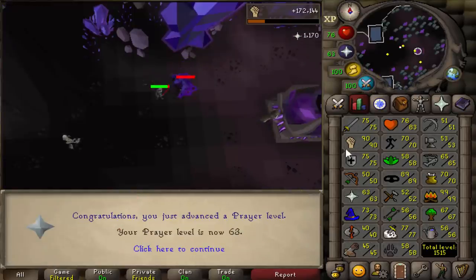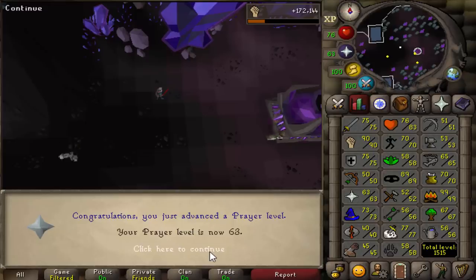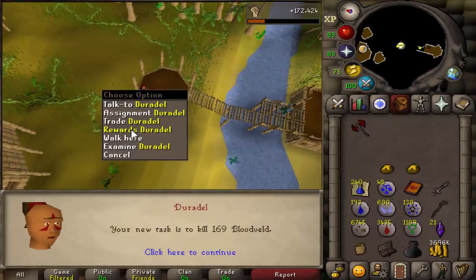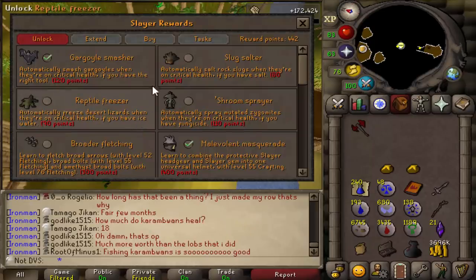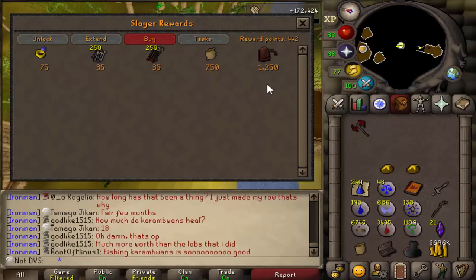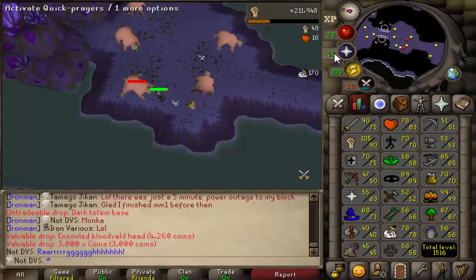Level 63 prayer — still 100 combat, though the next level should push me to 101. Next task is 169 blood veld, which should be really nice. Also wanted to mention they already added the rune pouch to the game — the poll was about a week ago, so Jagex is working really fast. One of my concerns was hitting 1250 points before it was even added, but yeah, Jagex worked really quick with this.